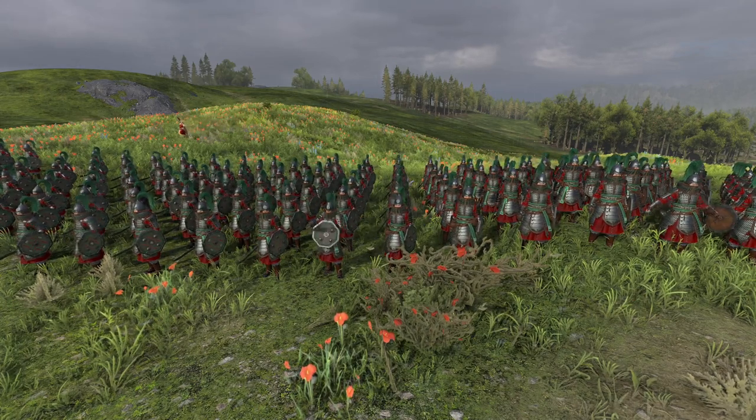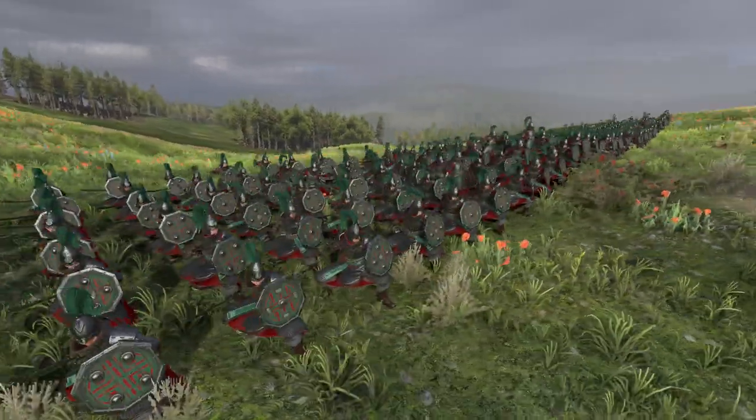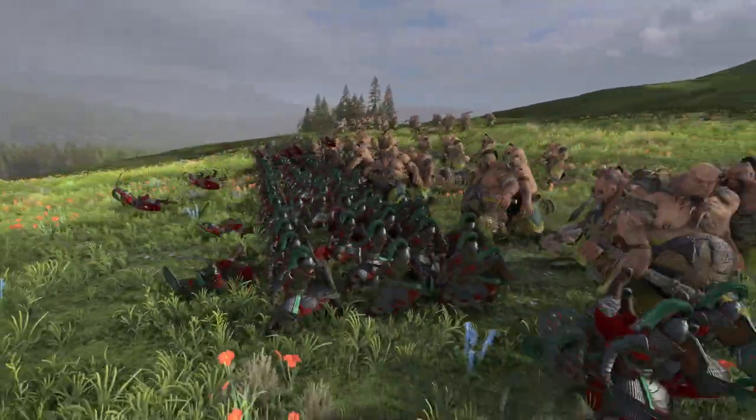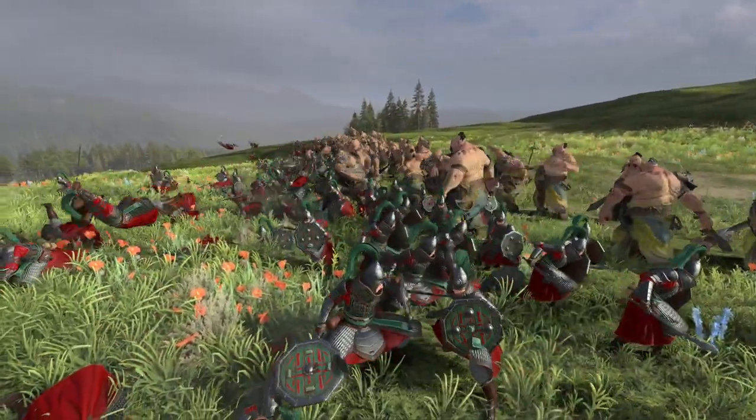Weapon strength is a fixed amount — there is no variation in the damage dealt — and the damage is divided into two types: base damage and armor piercing damage. Armor piercing goes right through armor unchanged, while base damage is reduced by armor.